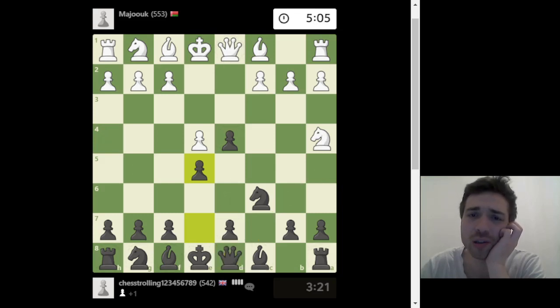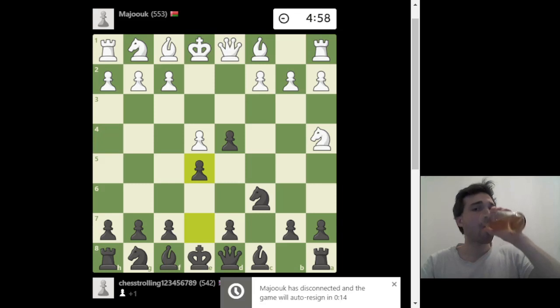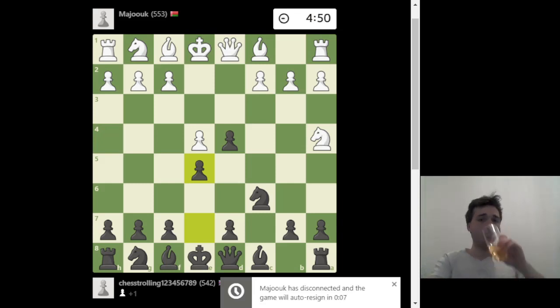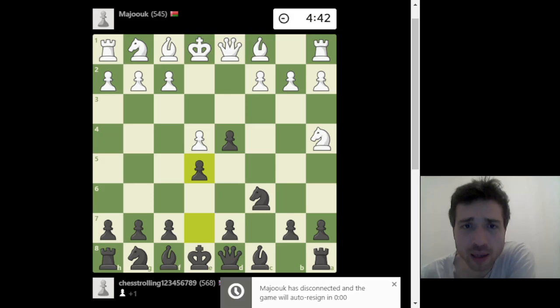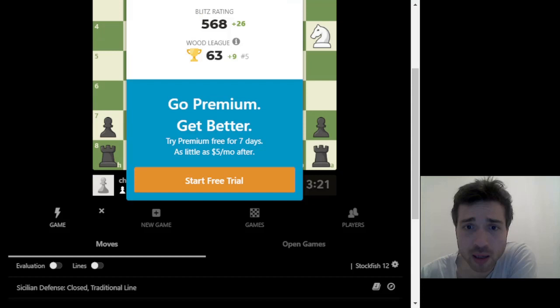Let's just play proper moves. He disconnected. Well, how is this supposed to be instructive? Our rating is going up to 568.